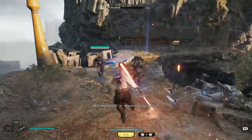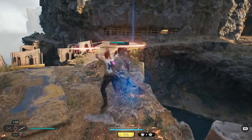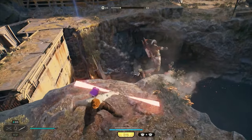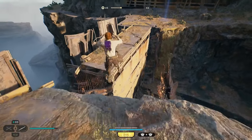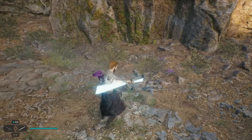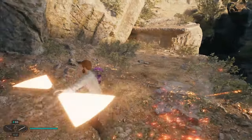You'll also have access to the party lightsaber, which is basically a lightsaber that every single time you press your attack button it is going to change color — not in terms of it being a rainbow or anything like that. For example, it will go from being blue, you do an attack, it goes orange, you attack, it goes yellow, you attack, it goes white.